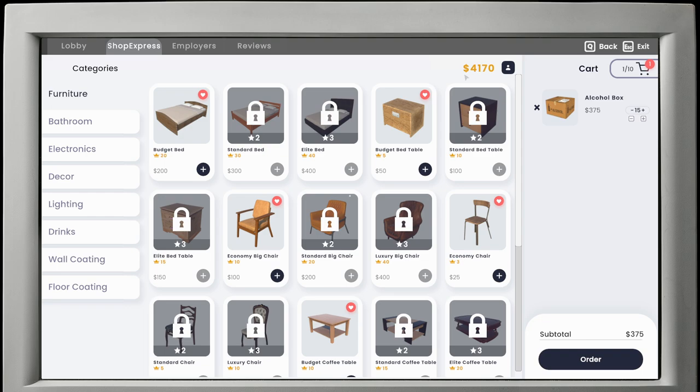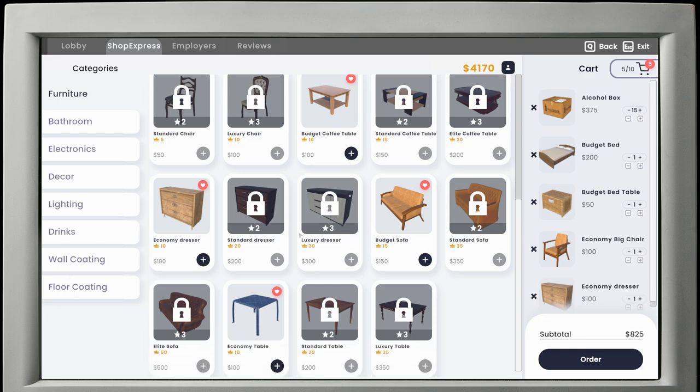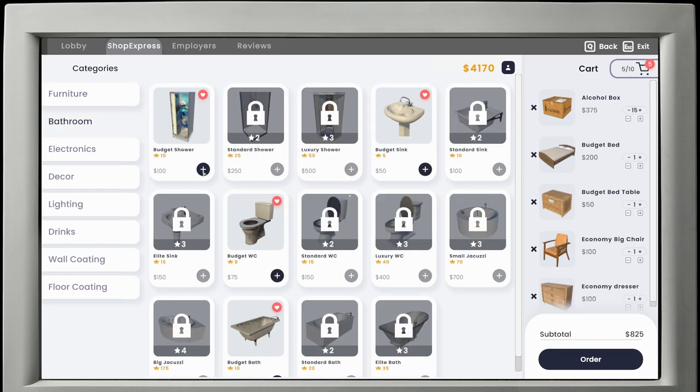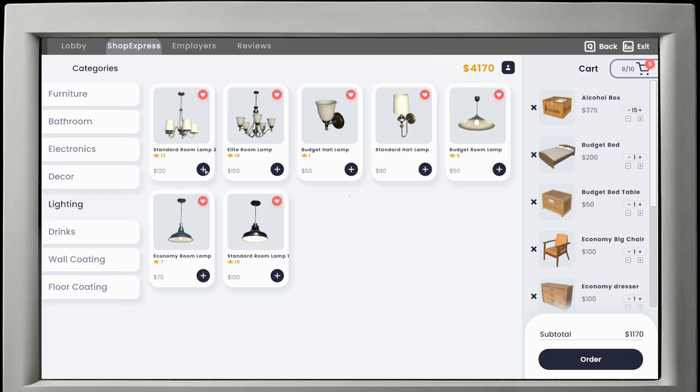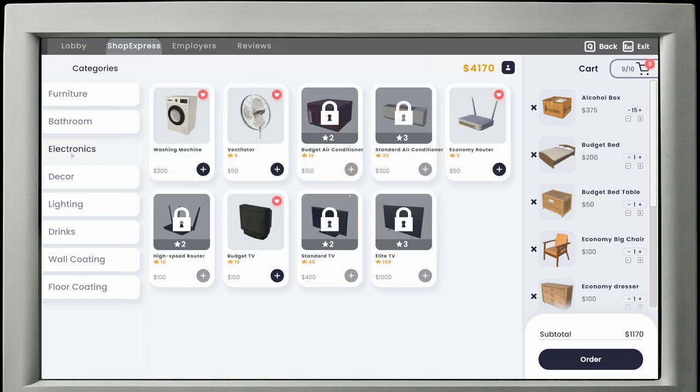Then let's open up another room. We have money, so why not? Let's make another budget room. In the bathroom, we need a shower, we need a sink, we need a toilet. We need some lighting. We don't have much room now for decor, but we'll put in TVs and stuff as well.